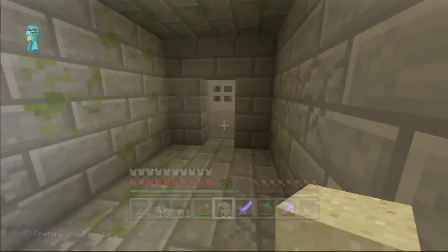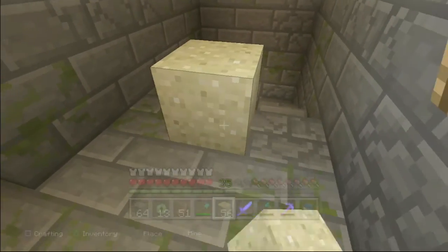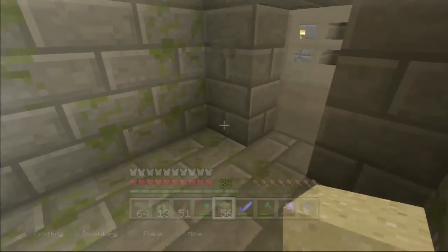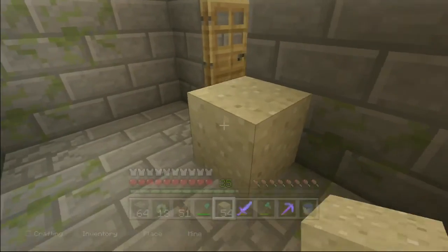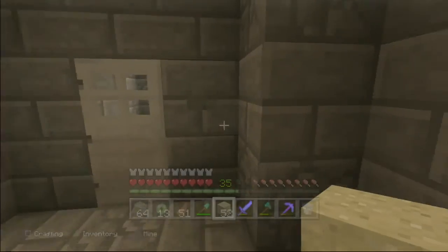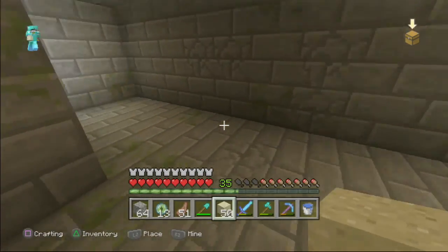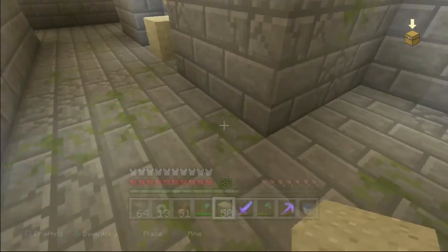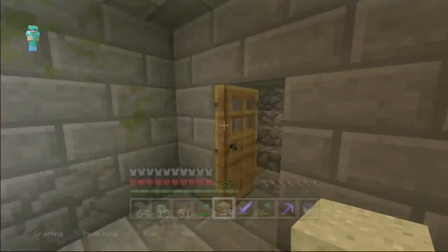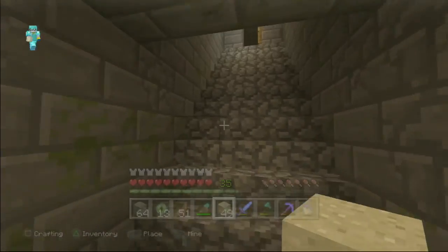I believe down here will take us to the room with like the three random pathways. Yes, we've explored this — we've explored this. We've explored this whole section. I don't see any sand here. I think this will take us back to where we came from. Some more coal. Why don't we go up here where the lava is.